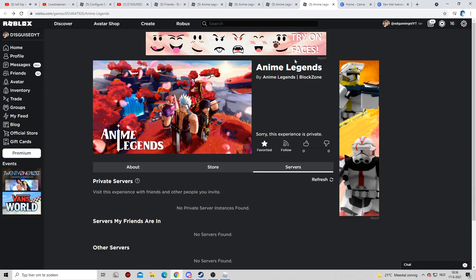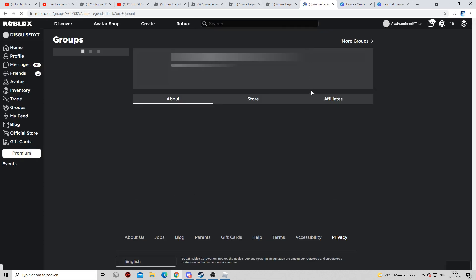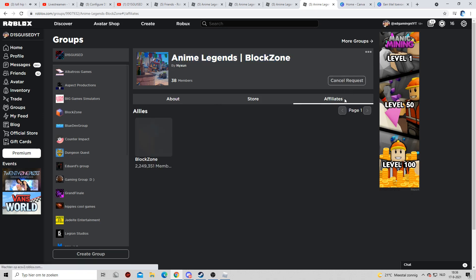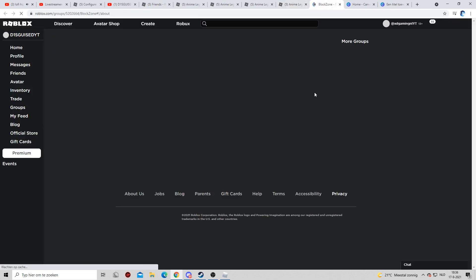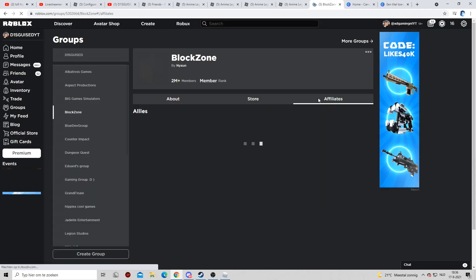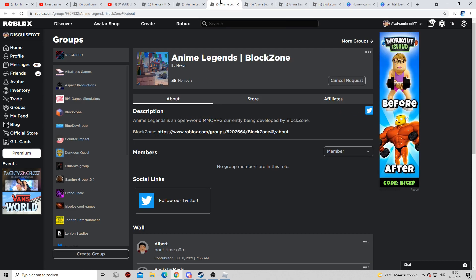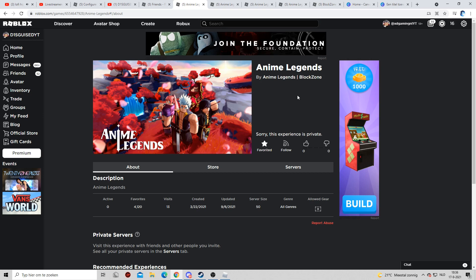I'm going to show you how you can find Enemy Legends, the official game, and that it actually is legit. The link is going to be in the description. To verify it's legit, you can click on the group — you get to Enemy Legends Block Zone. You can see that they are officially affiliated with the Block Zone group; there are only Block Zone games that they are affiliated with, so it is the actual game.